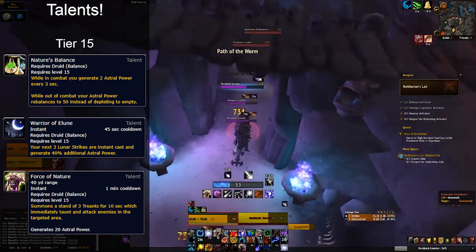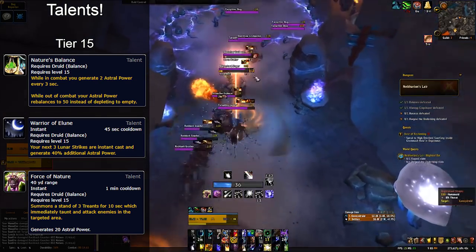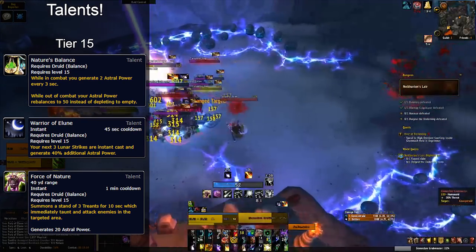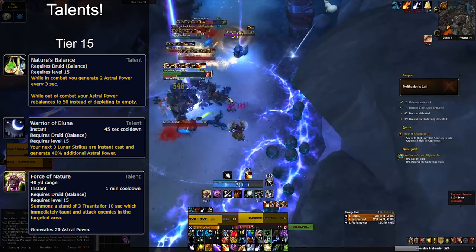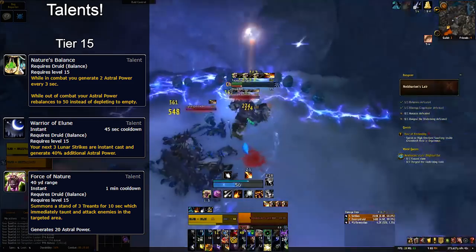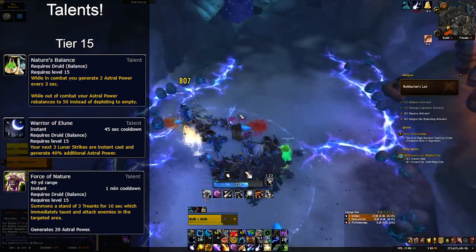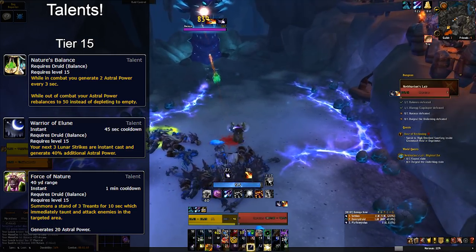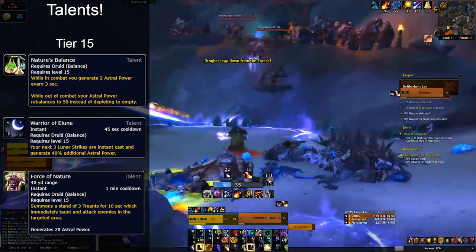Force of Nature — the trees — is ideal for pure patchwork single target, as this talent does not scale with number of targets that well. You use them on cooldown on single target fights, unless there is an increased damage taken window on the boss, similar to Kin'garoth, where you might hold them a few seconds to ensure the trees are active during that window. In Mythic Plus, if tanks are having issues with threat or damage taken, these are really strong. For world quest leveling, it lets you pull bigger groups, drop the trees, and have them taunt mobs off you.